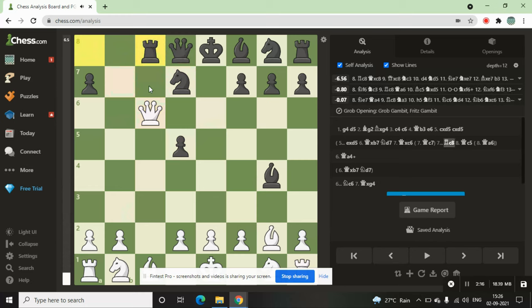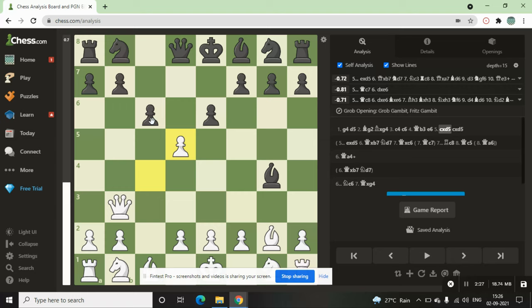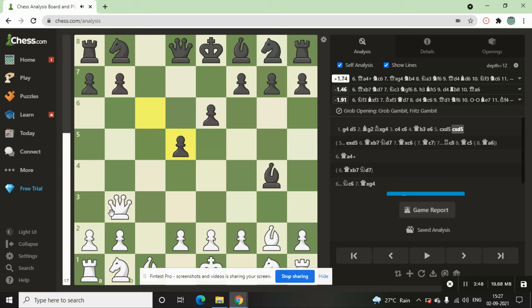Now our bishop is working, and let's check the position. This is the solution of the Grob's — this is the line you can play. Just capture with this pawn — that is also good. Now we see c takes d4.